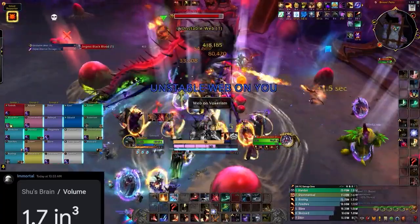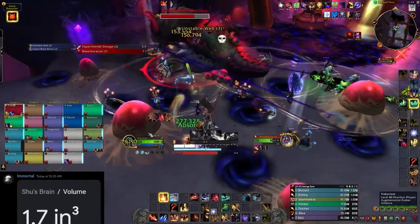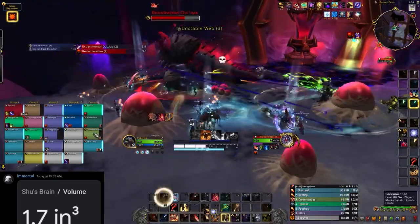The boss will also periodically put unstable webs on players. These players must be dispelled outside of the raid, because it will root everyone for 8 seconds inside of it on expiry.